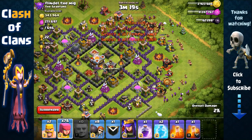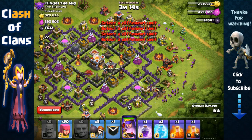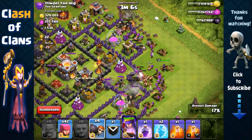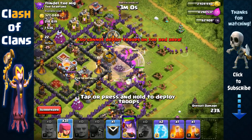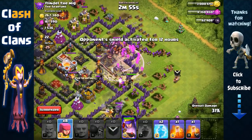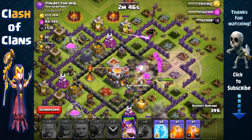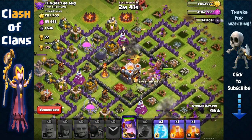First send out your side troops — barbarians and archers — then spread them and deploy two groups of wallbreakers so at least one makes it through. They weakened the wall and we'll couple them with a rage spell. The clan castle troops are hog riders, which is great because the rage spell is right there to assist them going straight toward the core.